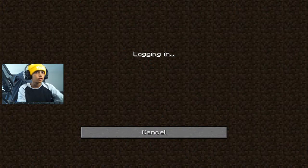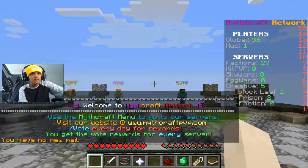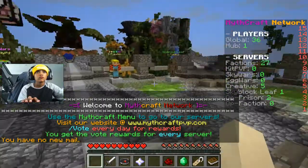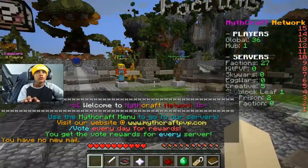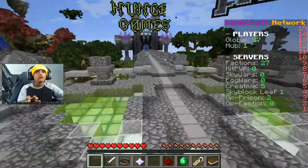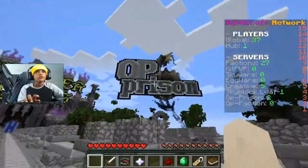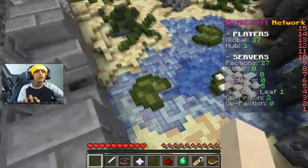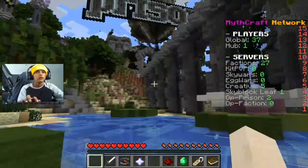So let's say I want to directly connect to this server — I can join it. I didn't actually want to connect to it even though there are a lot of people playing there. I never liked this server anyway — it's OP Prison. So that's how you get servers.